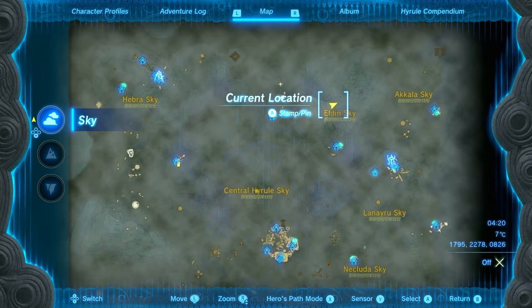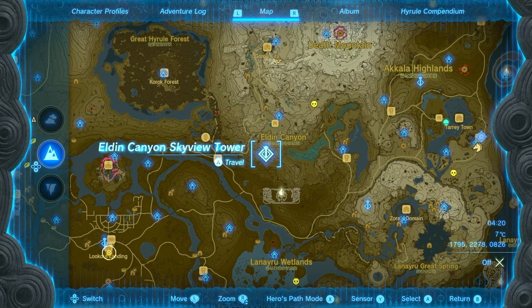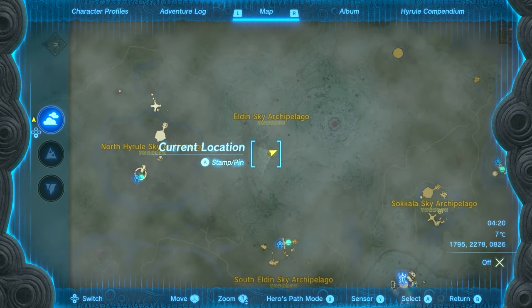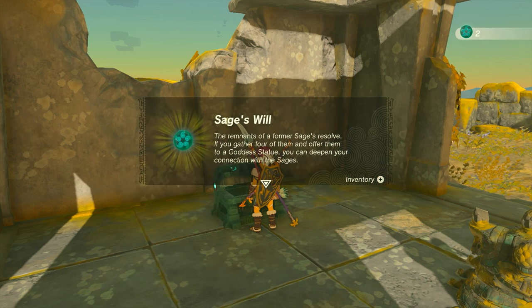There are 20 of these across the world. The first one is right over here — we're going to use the Eldon Canyon Skyview Tower to fling ourselves in the air, and then fly to this location. On this little island, there'll be a chest that you can open, and this will give you a Sage's Will, nice and easy.